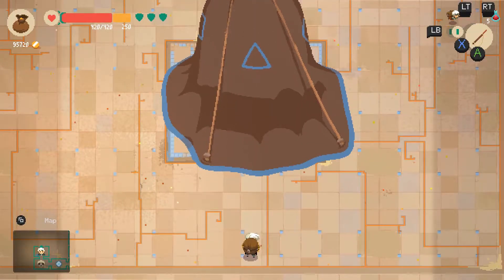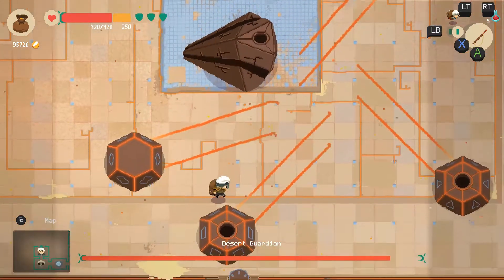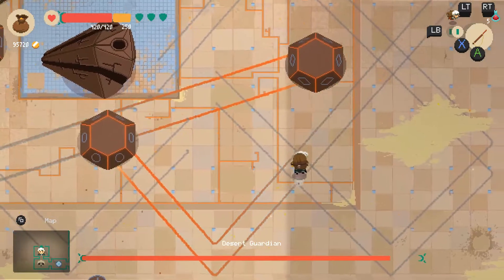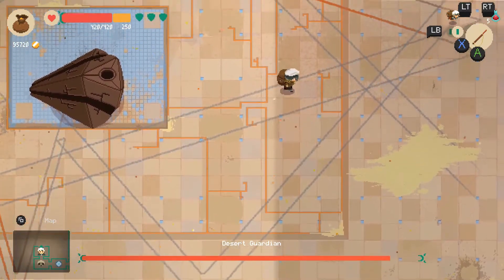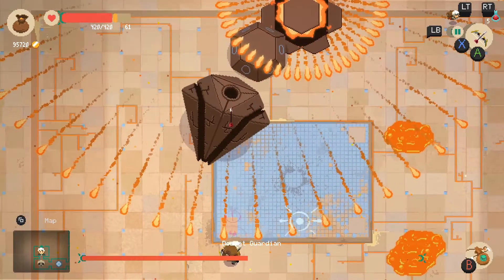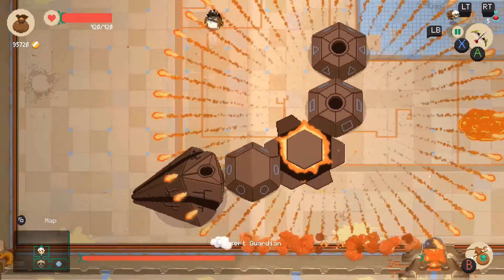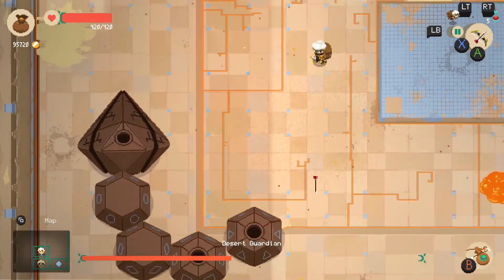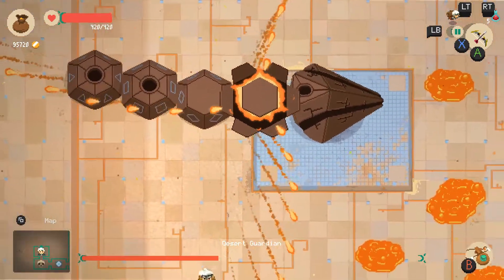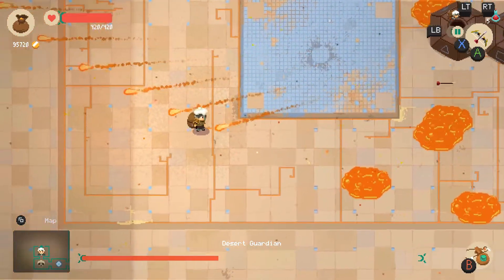Naja the desert guardian has a lot more unique attacks and moves around the boss room a lot faster than the forest guardian. The main attacks you will see are fire projectiles shooting in waves, lava blotches on the floor, and Naja launching the head section at you quickly. Each segment that you destroy also makes the head section move faster. The best way to defeat it is to try and get it as straight as possible, then with a charged bow attack you can fire at it to deal damage to each section that the arrow passes through. Doing this repeatedly is a hassle, but it prevents you from losing a lot of health.